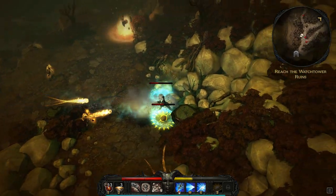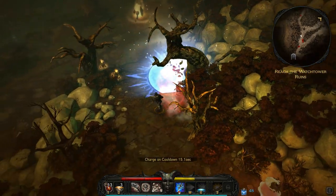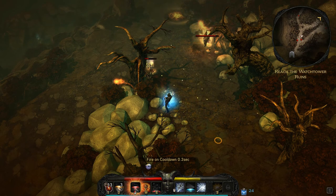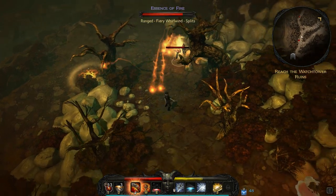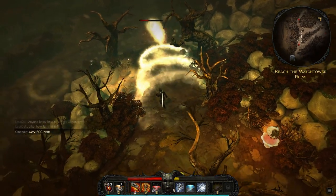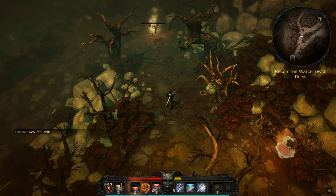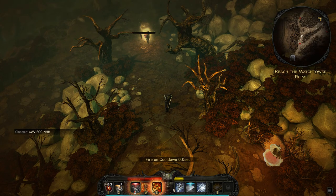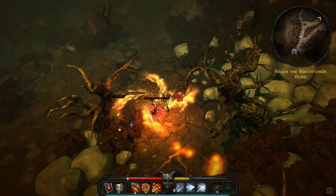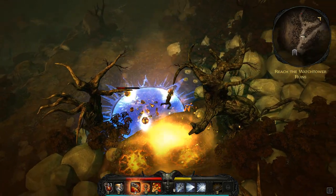So far I think there are about six different weapon types I've run into. We got another level already. Shockwave does good damage and knocks enemies back, which sometimes you don't necessarily want.